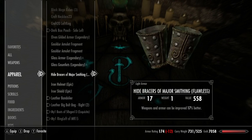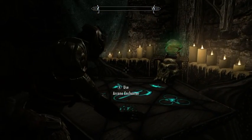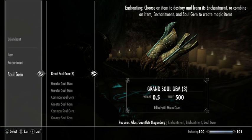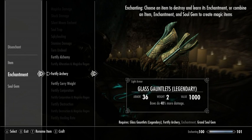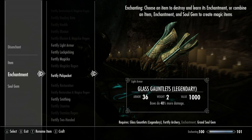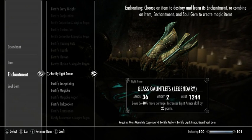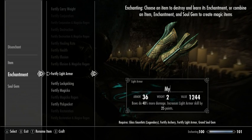For my gauntlets, these are replacing gloves that just improved bow damage. I'll put archery on them and I guess I'll improve my light armor skill with these too. It's probably not an enchantment I'll keep with sequels to these, but it's good enough for now.